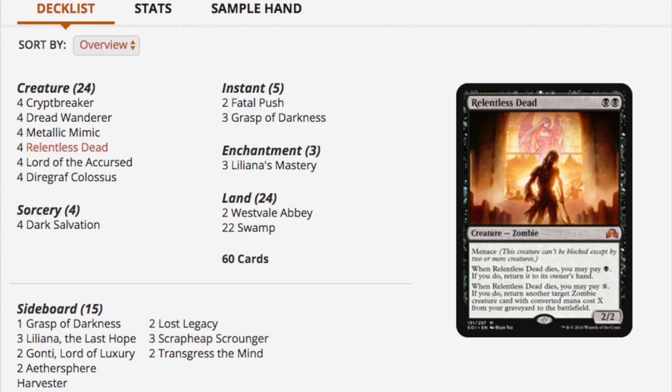You don't need to play eight to twelve fetch lands or four Jaces. Four Jaces alone at 80 bucks is more than this entire deck, and that is good. I think it's going to make for a healthy Standard.